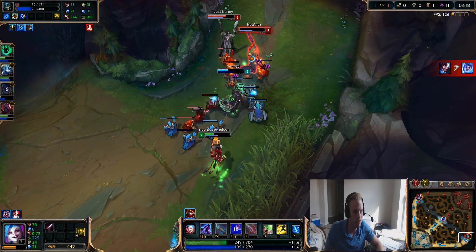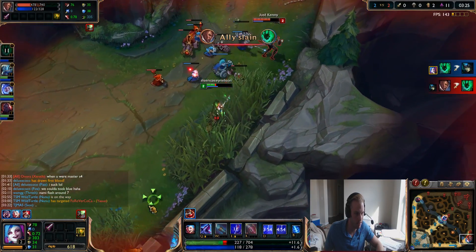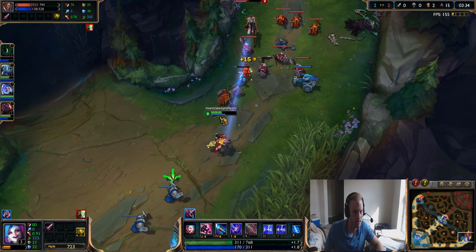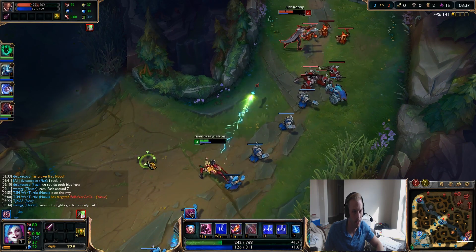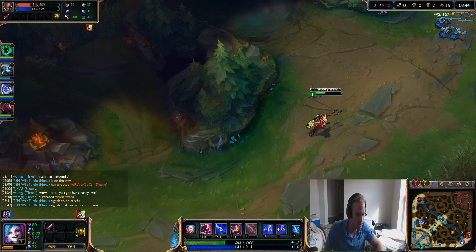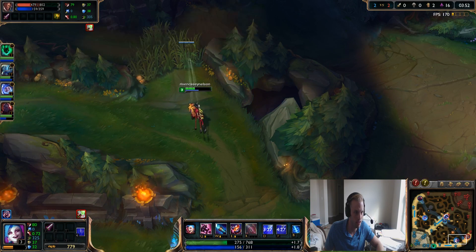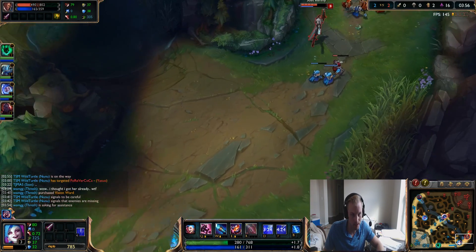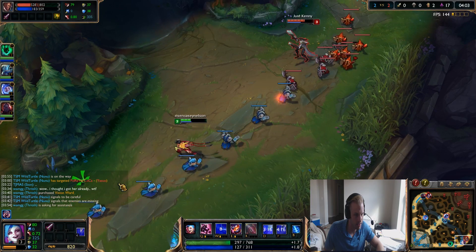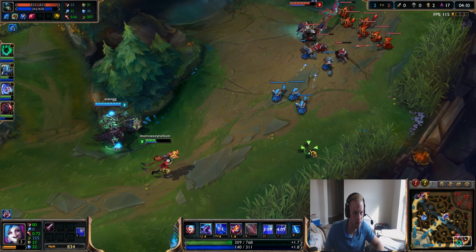I am exhausted so I'm going to back out. That fight went okay - it was 1 for 1. Thresh did get the kill, so Lucian got a little bit ahead there. But I'm going to back because I have no vision and I don't know where their enemy jungler is. We're playing against a Vi, so you've got to be careful around that 3 and a half minute mark - that's usually when you can see the first jungle ganks.